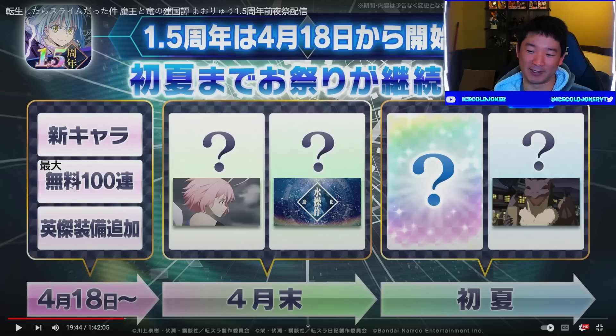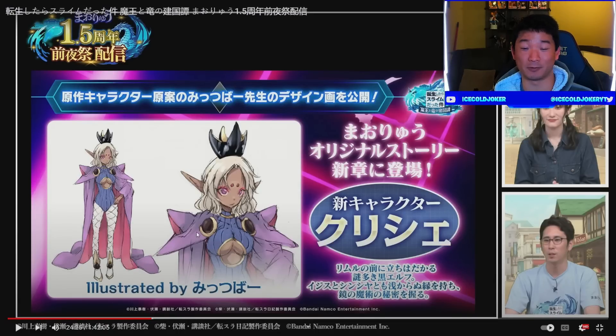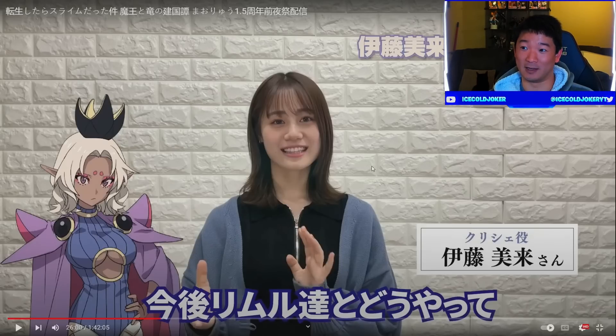Tonight on the 18th we get the multis, new characters, and new gear. The first roadmap item is the introduction of Story Chapter 21, which will begin the new original story for Slime, and they'll introduce a new original character for the game — just like Shinsha and Isis. This one has been translated as Cliché, and she's voiced by Miku Ito, who voices Tyga in Fate and quite a few other characters. She's a decently well-known VA, so the fact that we got her in the game as a new character is great.